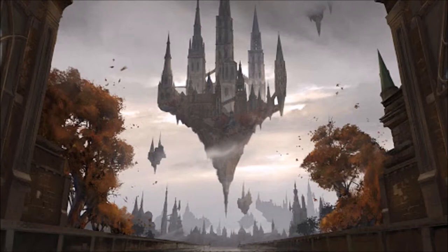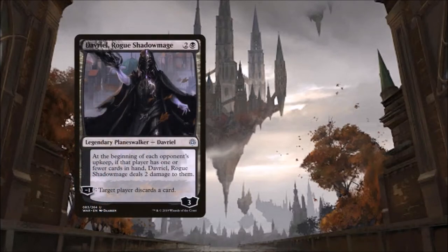In today's deck, our hand-stripping Oathbreaker is Davriel Rogue Shadow Mage. For 2 and a black, he's a 3 loyalty planeswalker whose static ability reads: at the beginning of each opponent's upkeep, if that player has one or fewer cards in hand, Davriel deals 2 damage to them. He has a minus 1 loyalty ability — target player discards a card. Davriel is the ideal discard deck commander because his static ability punishes opponents and his minus ability keeps their hands stripped.